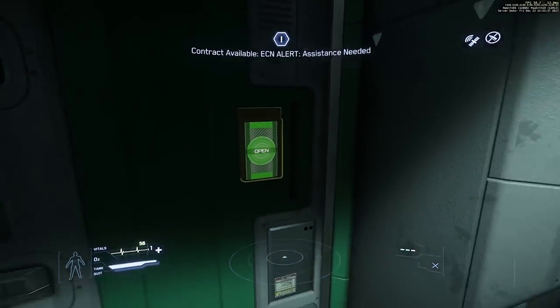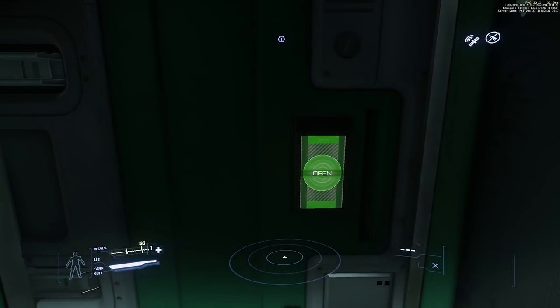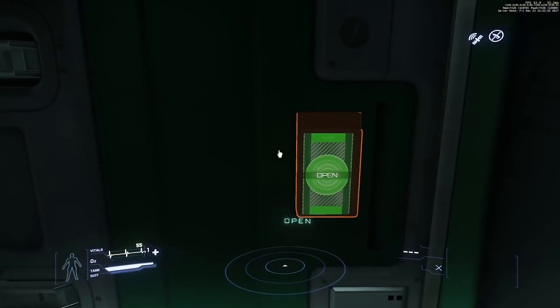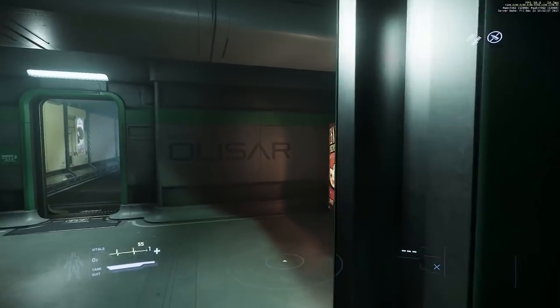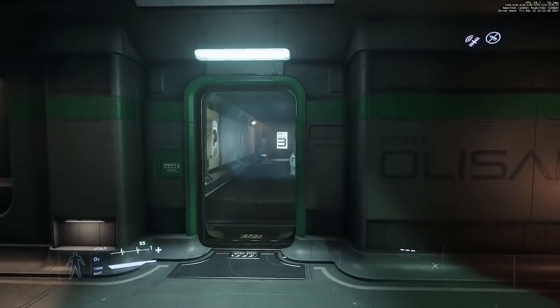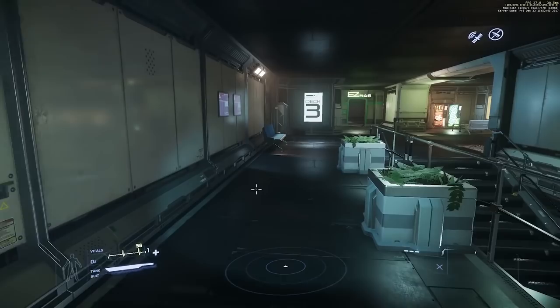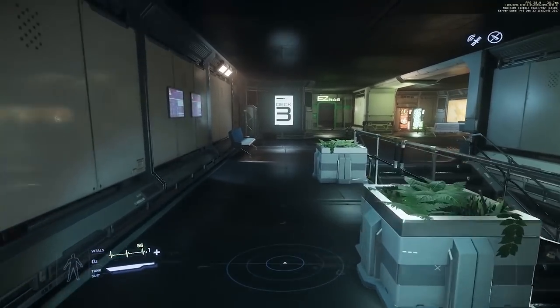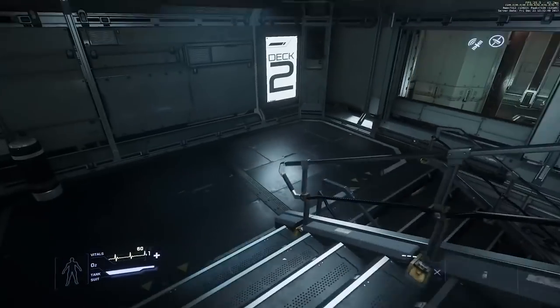The first thing you'll notice is that you wake up in Port Olisar. You now interact with stuff using the F key — hold F for Inner Thought and you can contextually left click to open doors and interact with things. So hold F, then select the option you want and left click on it.